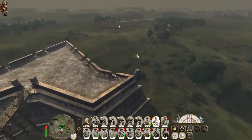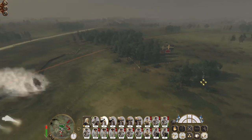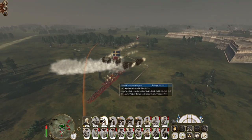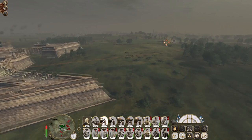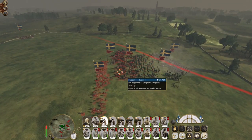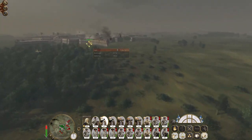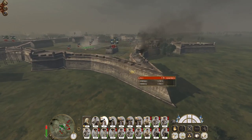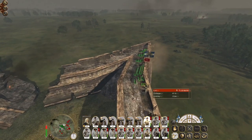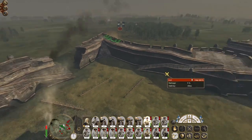The sooner I annihilate this army, the sooner I can redeploy some of these forces to face somewhere else. They're attacking this point of the fort, which isn't a problem — it will just cause this section to be damaged, it won't actually collapse and provide a new way in.